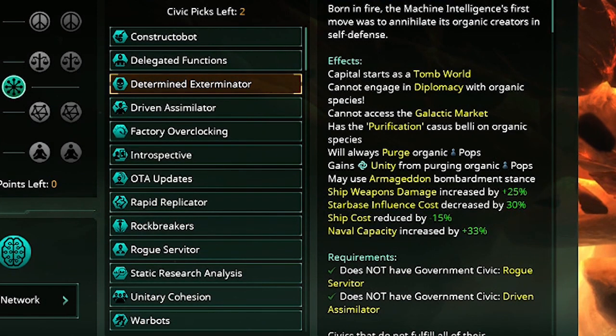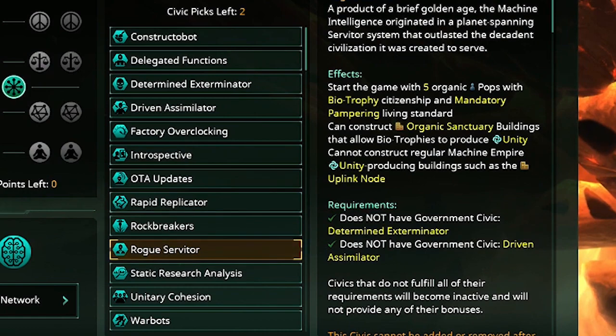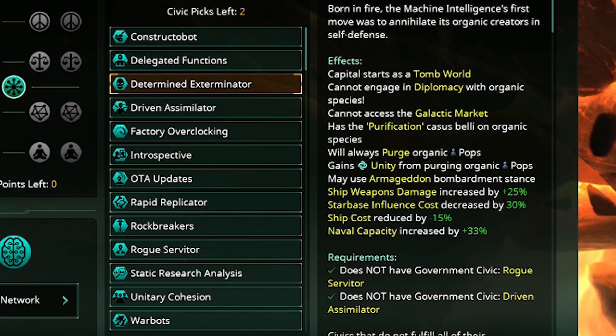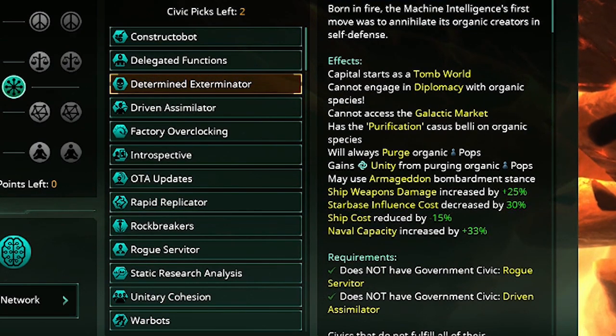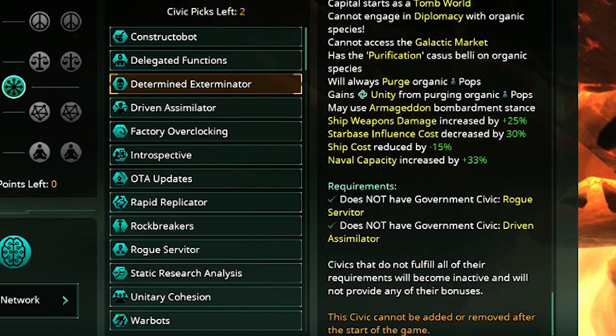Then we've got the big three: Determined Exterminator, Driven Assimilator, and Rogue Servitor. We're going to do dedicated videos on each of these because all three change the game dramatically. The way you change the game by playing as those empires is very, very fun, so we're not going to go over them fully today — but keep in mind we will be doing in-depth videos on each of them.